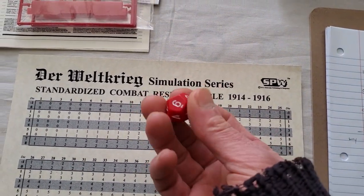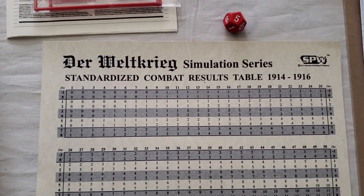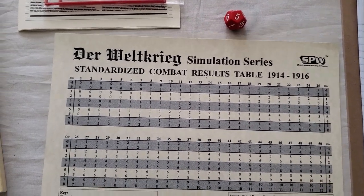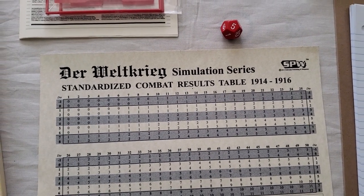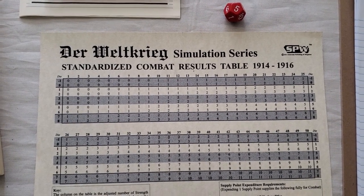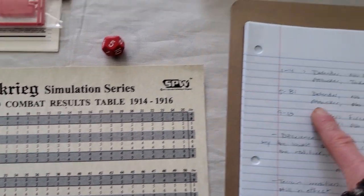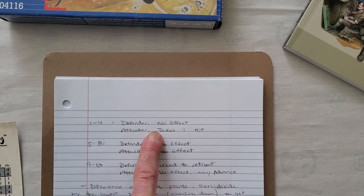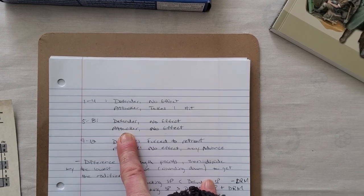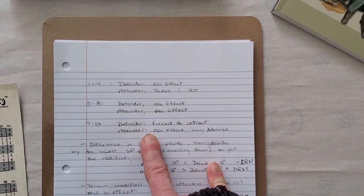I'm going with a D12. The terrain modifiers still apply, except not for the defender, because the defender is not going to be rolling for a counter attack. This is how I've been doing my practice pretend combats — haven't used it for a real thing yet. Basically all the attacker is trying to do is force a retreat. There are three outcomes: one to four, the defender has no effect but the attacker takes a hit; five to eight, no effect for either side; nine to twelve, the defender is forced to retreat and the attacker may advance.